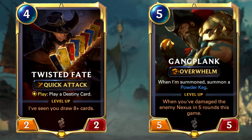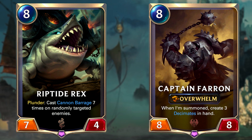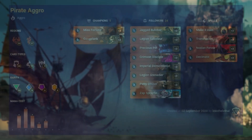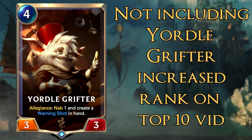It also has a lot of power cards and win conditions, mainly Twisted Fate, Gangplank, Riptide Rex, and Captain Farron. This deck has been meta for quite a while now and it has an incredible win rate. We did see a nerf to Yordle Grifter in patch 1.10, which was sometimes included in this version of the deck, but it's not enough to decrease the consistency of the deck overall. In fact, it's actually had the opposite effect, as the spot on this list has climbed to 3rd — it was originally at 5th.